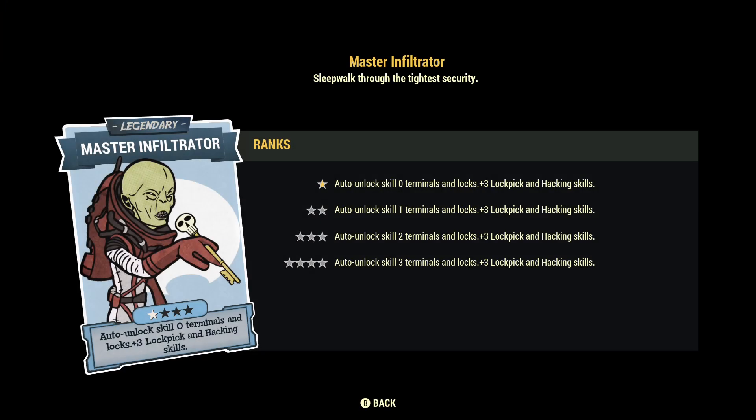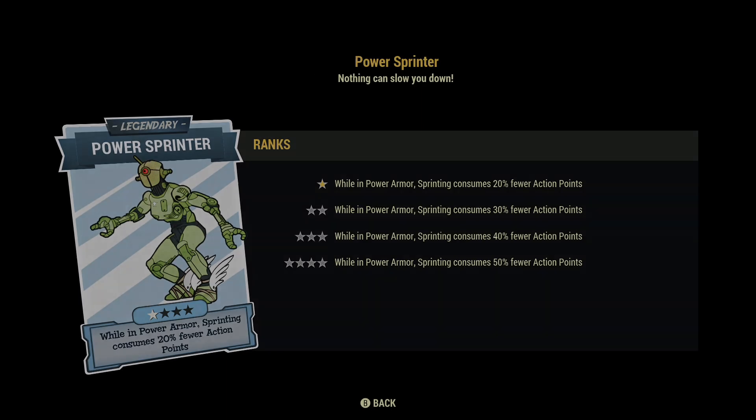For the next perk I highly suggest using Master Infiltrator. At level 1 it auto-unlocks skill 0 terminals, but what we really care about is the plus 3 lockpick and hacking skill. Because if you have this equipped, it frees up 3 points in your Intelligence and 3 points in your Perception, so you can equip a lot more perk cards. We don't need to use those slots on Hacker or Lockpick cards anymore. We don't really need to level this legendary skill even to 2 — it does the trick at 1, and it'll help you out a lot with your build.